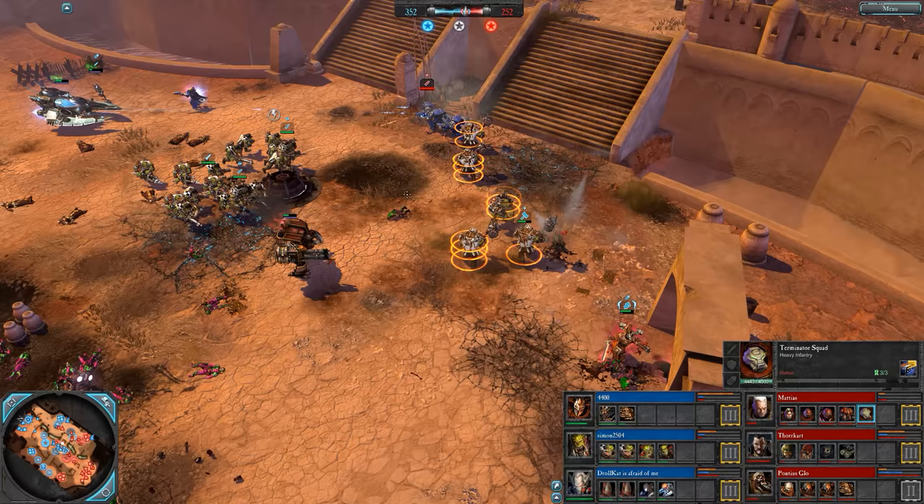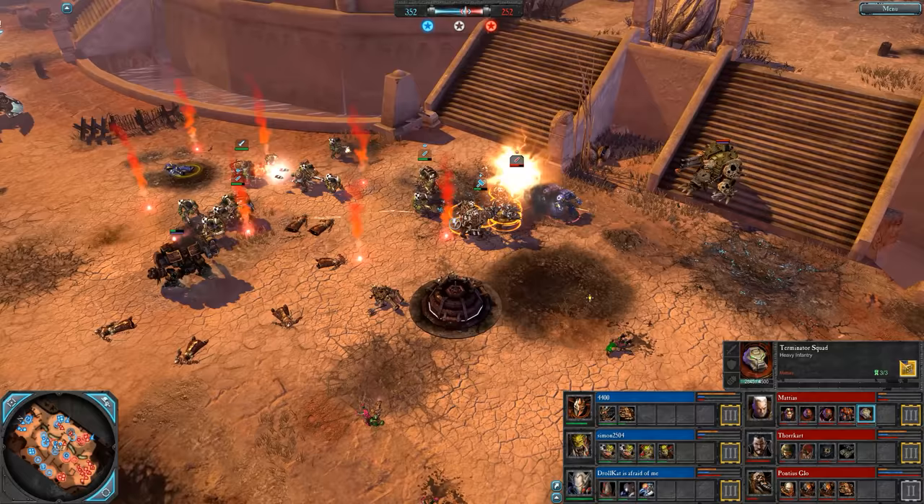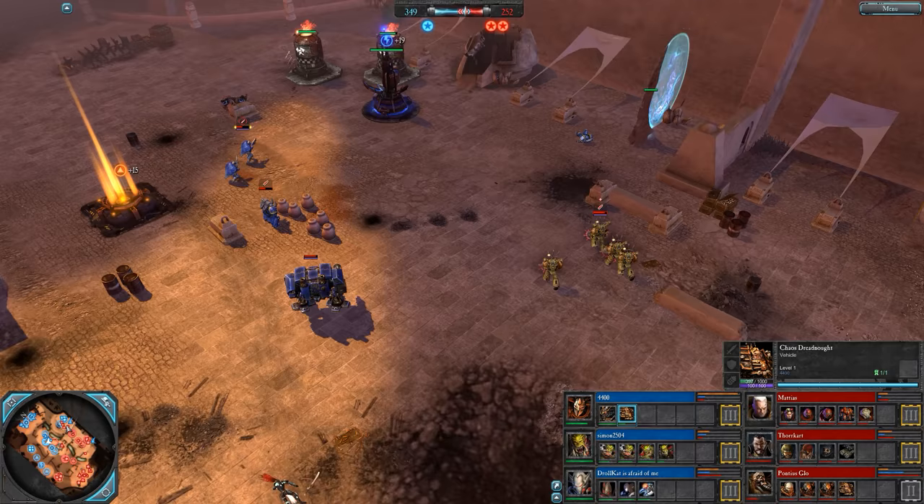Here are some Terminators for Matthias. Maybe he should have gone for Assault Terminators to get Lightning Claws to fight these Nobs. As it stands the Nob Squad will tear through them when they only have Power Fists. Power Fists are not bad melee weapons, but against a Nob Squad you want your Lightning Claws.